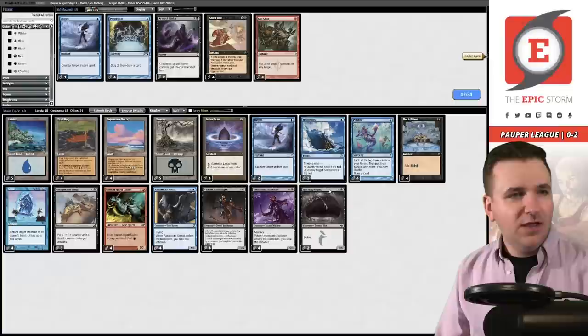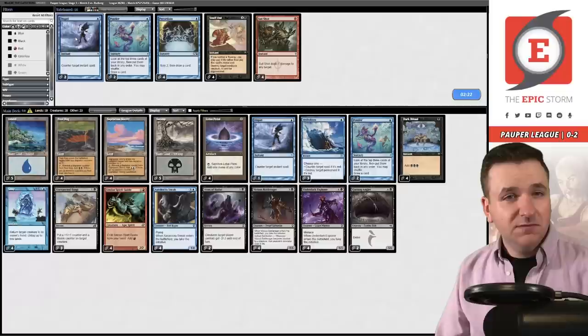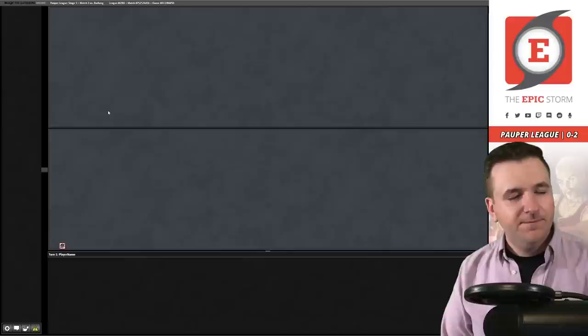So they're on the Goblin token version — does that mean we want Arms of Hadar? I kind of think we might get rid of the Dispel, although Dispel does counter Pyroblast. We definitely want Snap. Maybe take out Ponder — just be an all-in turbo deck. No sculpting, all raw power. Let's see if I can actually get a match win here.